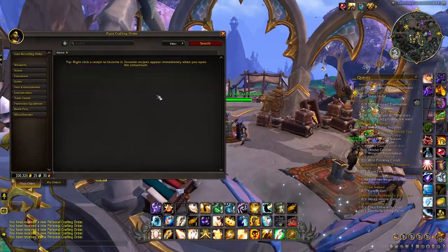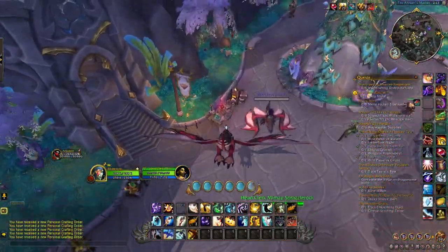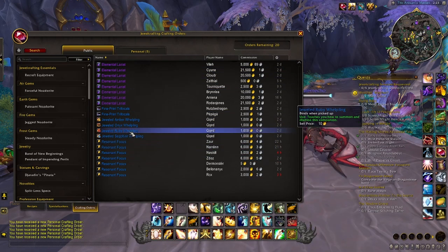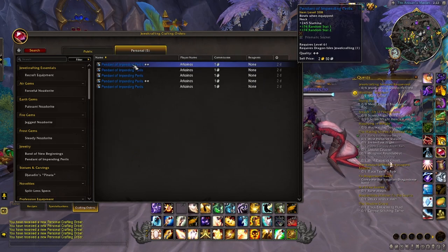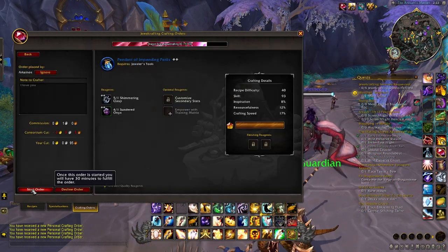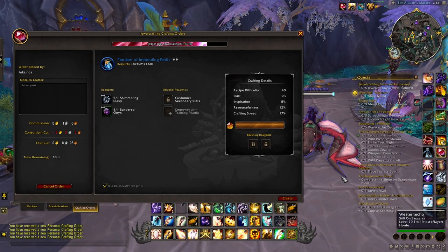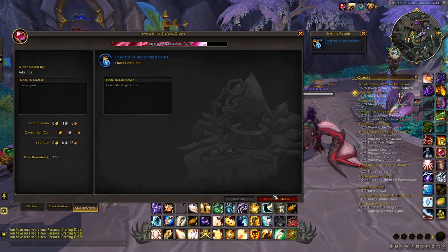In order to do these quests, you go to the specific crafting bench — not the crafting orders tab directly. I grabbed the jewel crafting one, so I go to the jewel crafting bench and go to crafting orders. The orders in there are almost impossible to fill for most people, so instead what I did — I had a friend get on and request Pendants of Impending Perils from me. I got all the ingredients and had to do five with a commission of one silver. Then I do all those orders — create it and complete the order. I just have to do that five times.